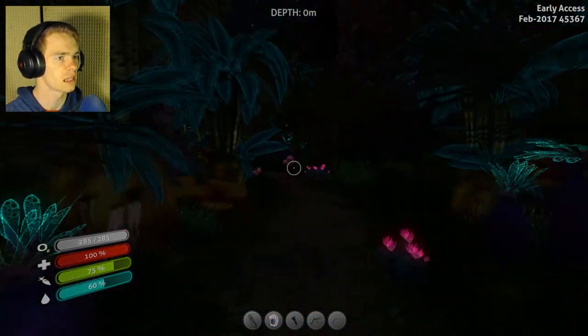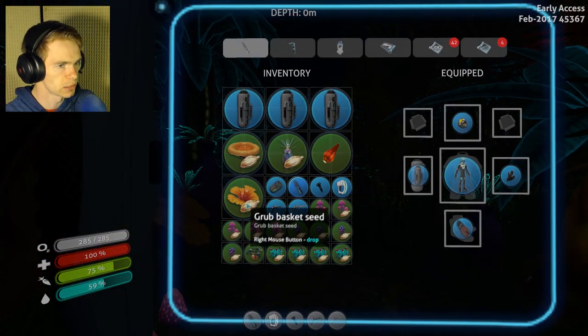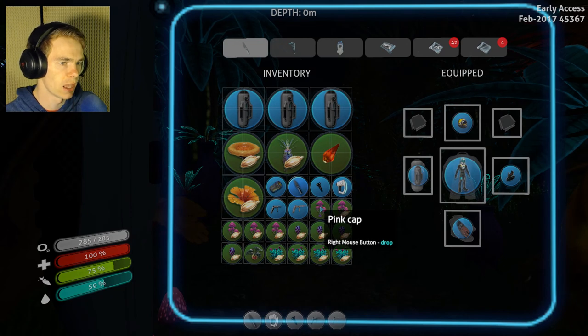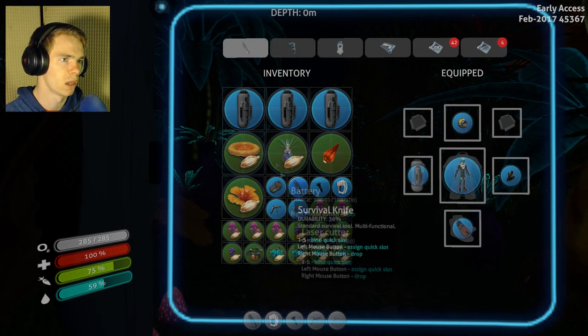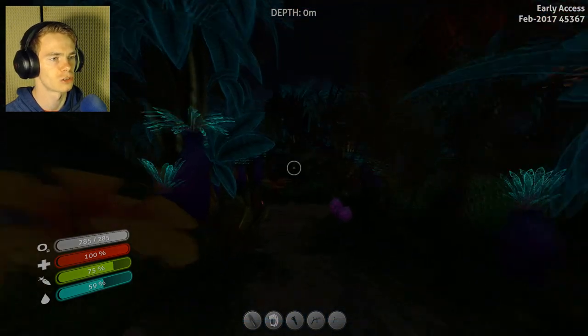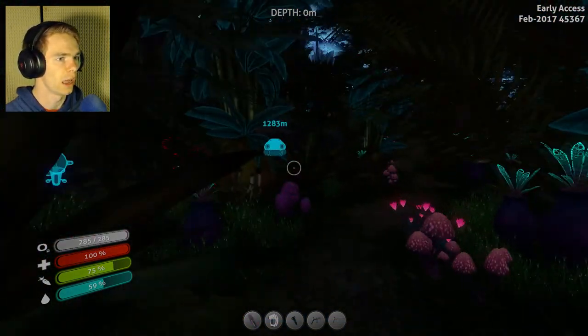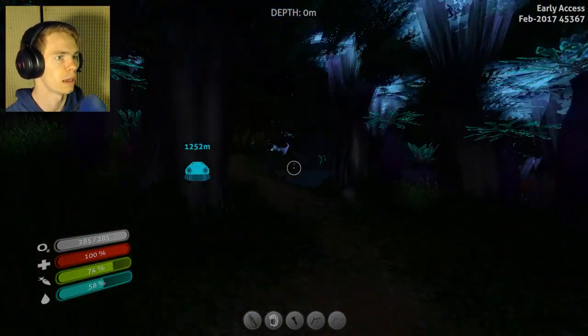I have a Jaffa Cup, a Grub Basket, a Pink Cap, a Speckled Rattler, Ming Plant, Marble Melon, and Voxel Shrub Seed. Everything on there should be what I need. I need to grow it all clearly, but I'll do that at another point.